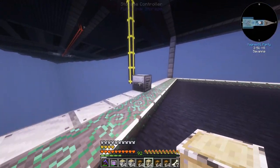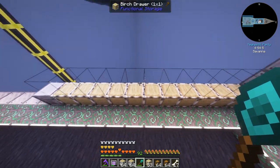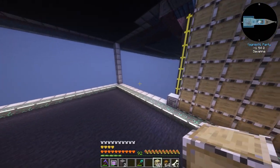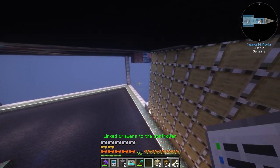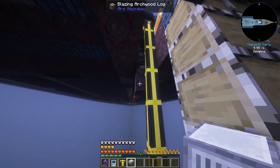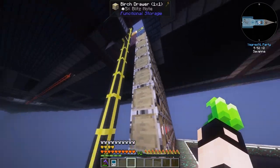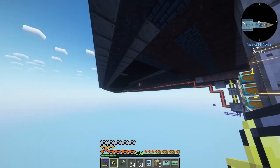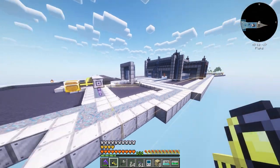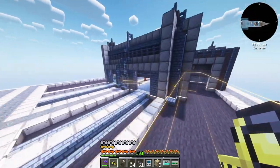I've placed an elevator here. Let's place some drawers — I need many many more. I need to link them all. That should do it. I'll move all these over — actually, maybe I should build the ME system in this room. I think there's no point in it being so far away, I'll move it here.